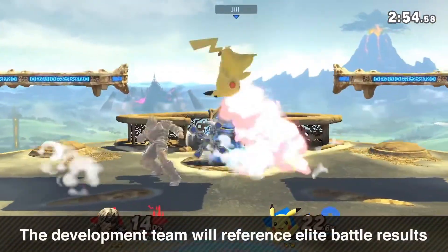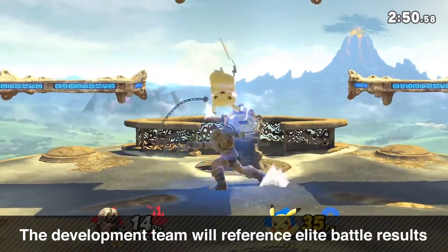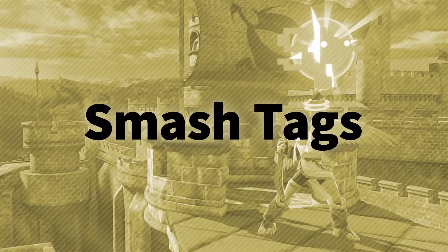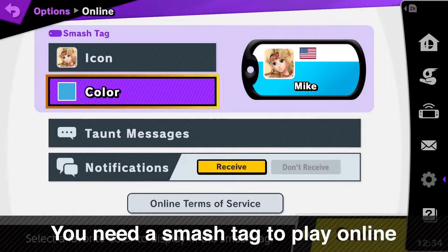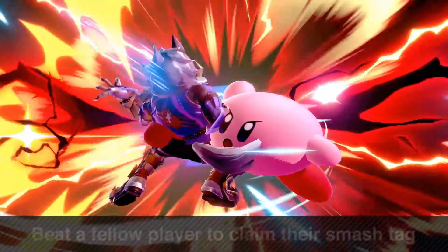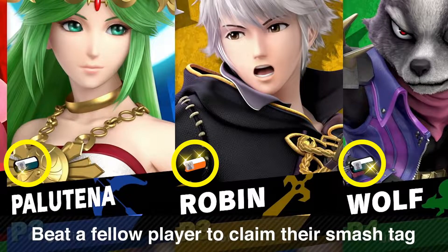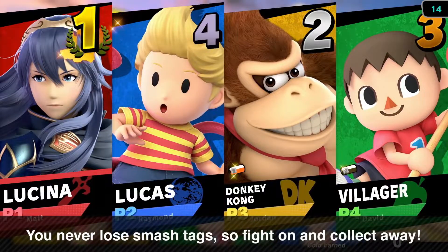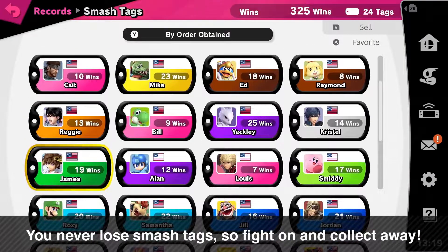After the game releases, we may adjust the game balance, and the team will definitely pay attention to the results of these Elite Battles. Everyone who plays online needs their own Smash Tag. If you beat a fellow player, you'll receive their Smash Tag. You won't lose your Smash Tag if you lose a battle — you simply gain more tags as you win. Try to collect lots of Smash Tags.